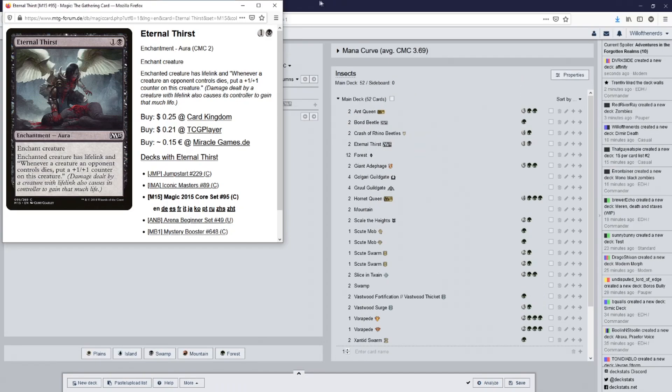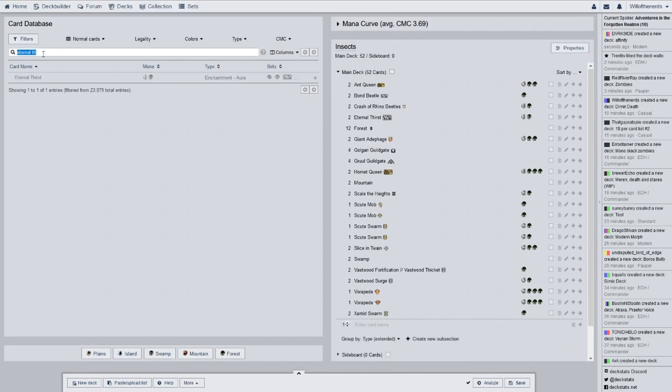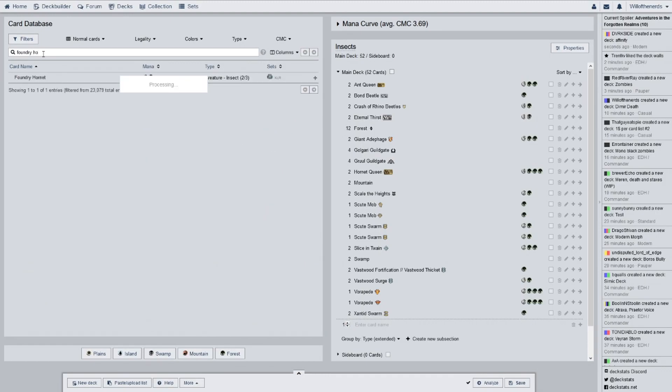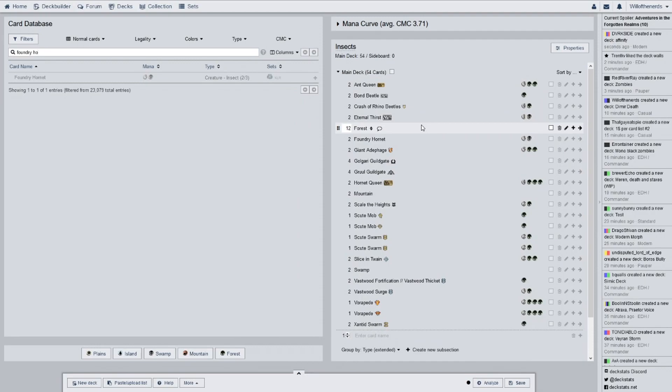I have six black cards — if I were to get rid of them, put green or red cards in, maybe a burn spell, or more than likely something that draws a card and bolsters, that probably wouldn't be a bad idea.